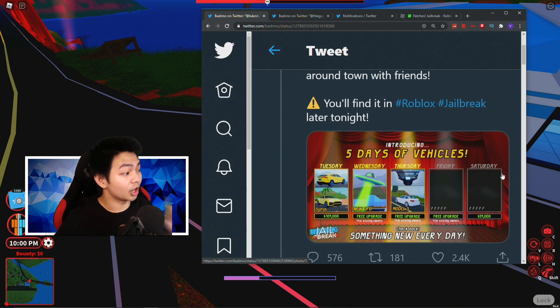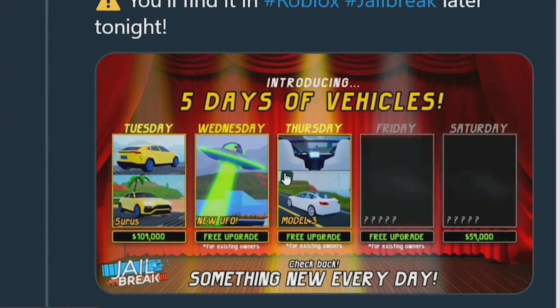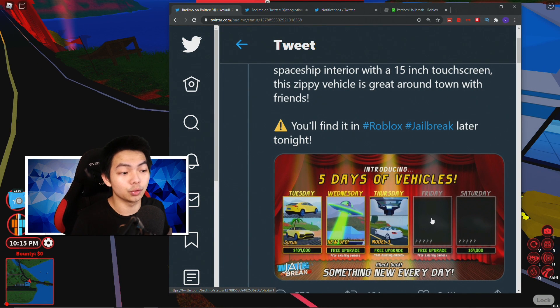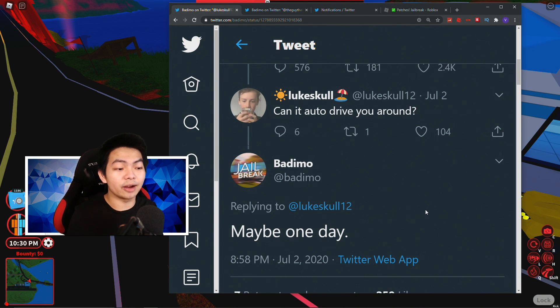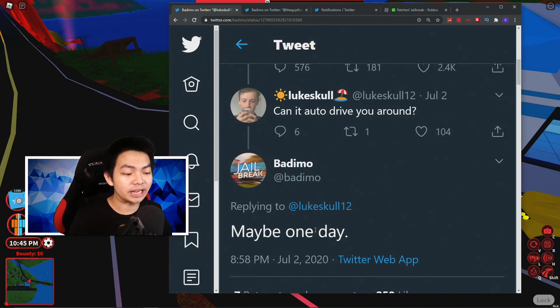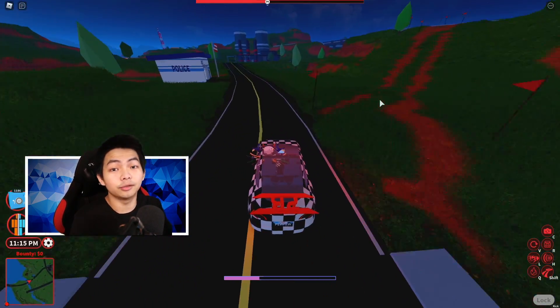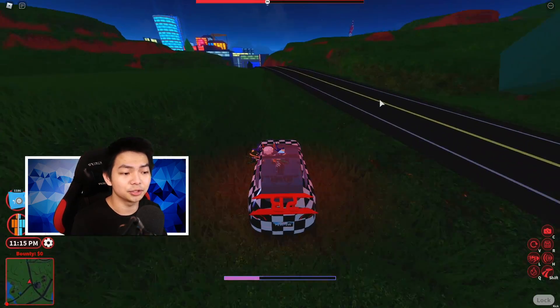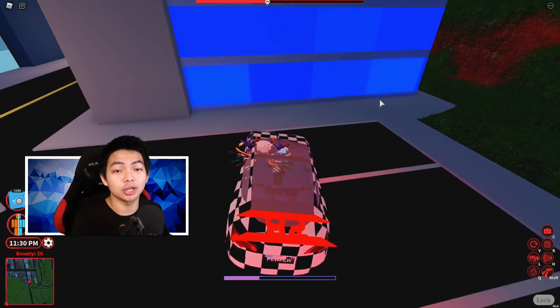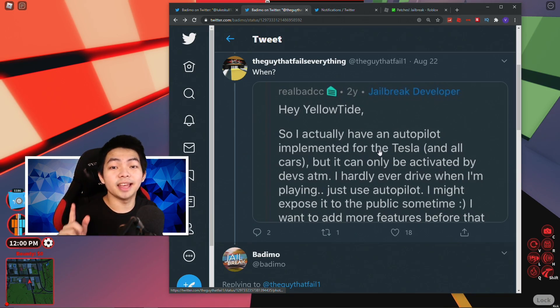For those of you who are OG on this channel, you already know there is a five-day vehicle event. They added a new service in the game — we got the new UFO, the Moto3, the Challenger, and the new Ferrari in the game. Whenever Bad Emo tweeted this out, a guy asked him: can it auto-drive you around? And Bad Emo said maybe one day. Bad CC is really busy coding for Tesla and is very familiar with coding autopilot, so adding a new autopilot in the game is not gonna be a big deal for him. There is already new evidence that Asimo and Bad CC will add autopilot in the game.